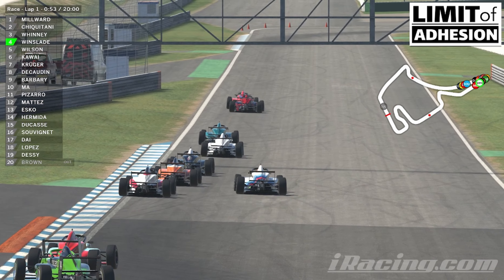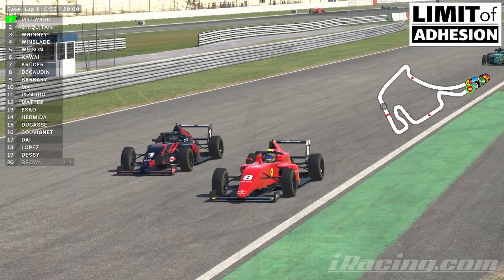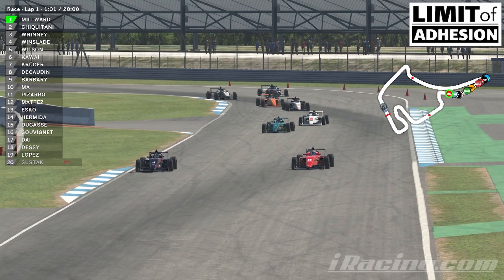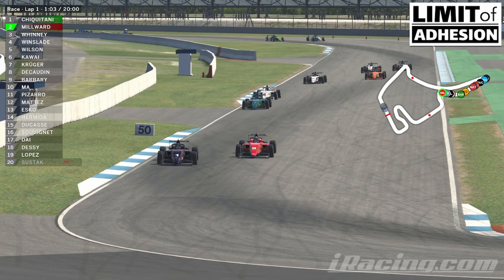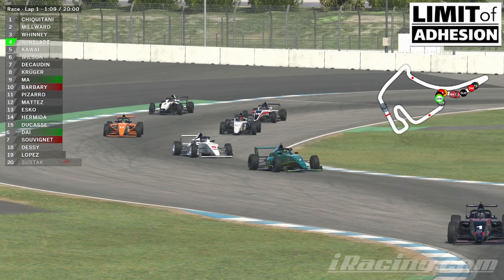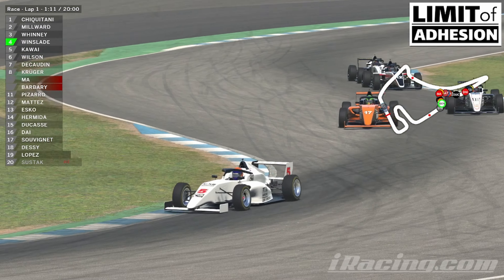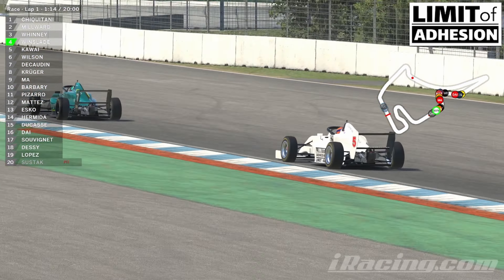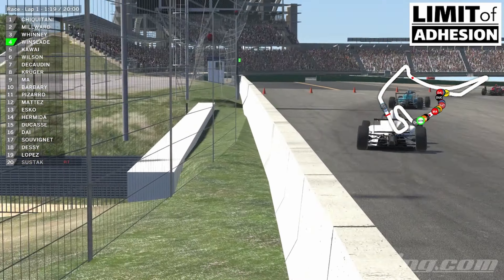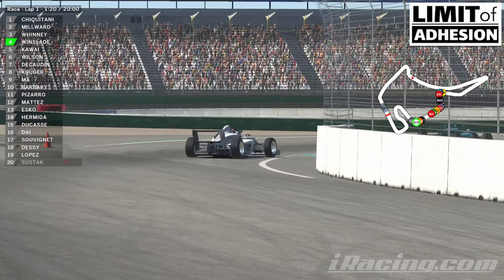Unlike the iR01 from last year, this is not a fantasy car. It's a real laser scanned Formula 4 car, quite possibly the Tartus T421, but to enable the car to be used by all of those different chassis and engine manufacturers in online competitions the car has its generic name. All F4 engines are capped at 160bhp, although they vary between 1.4L turbos and 2L normally aspirated units. So in terms of general performance this is roughly similar to the two older cars.